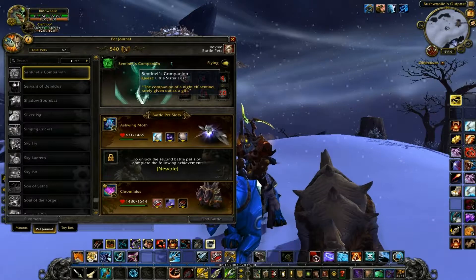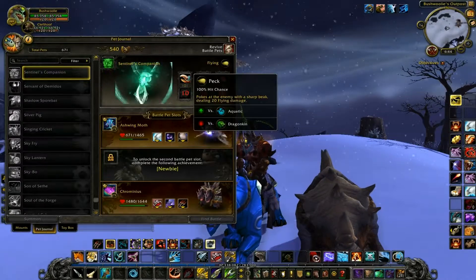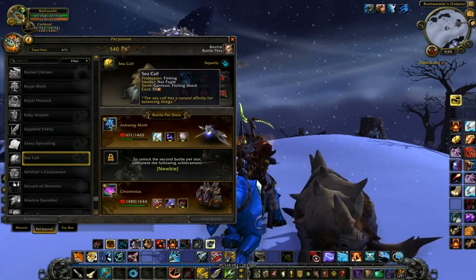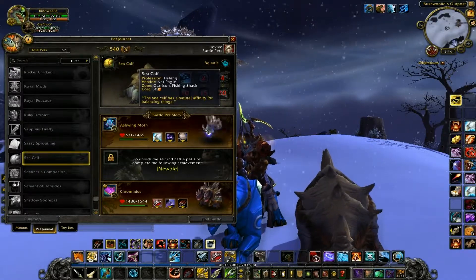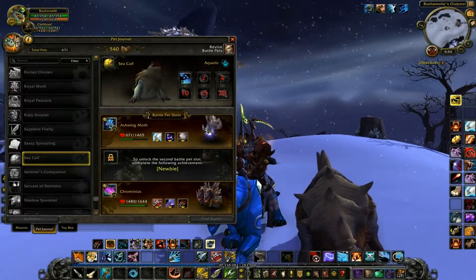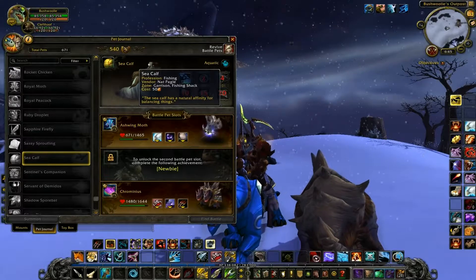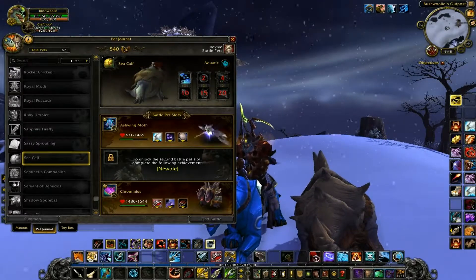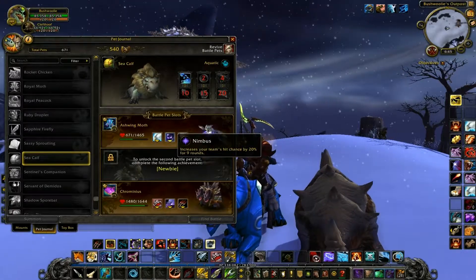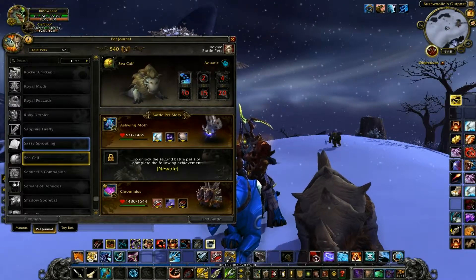Sentinel's Companion, from a quest called Little Sister Lost. Just your basic bird abilities. The Sea Calf, which I am so excited for — it's from Fishing at your Garrison, for the Fishing Shack. I've been working with the Garrisons, which are currently glitching out really badly on the beta. But I'm excited to get the fishing thing going — I found a little cave area in the back of the Garrison for the Horde that has water, and I'm excited to just have a relaxing fish there.